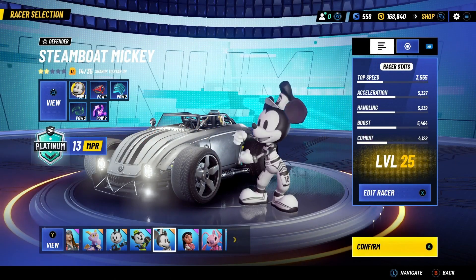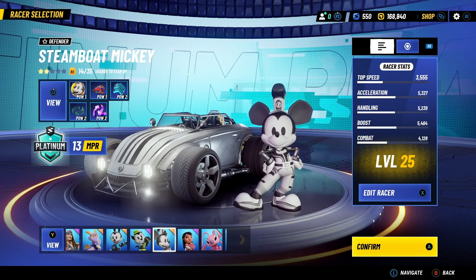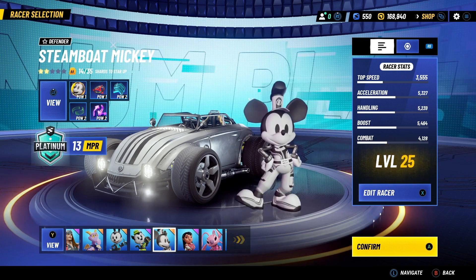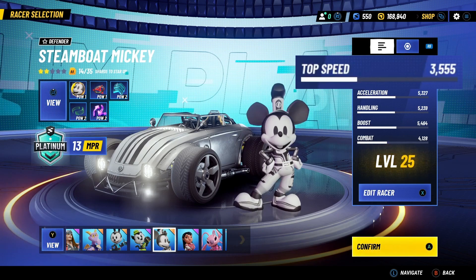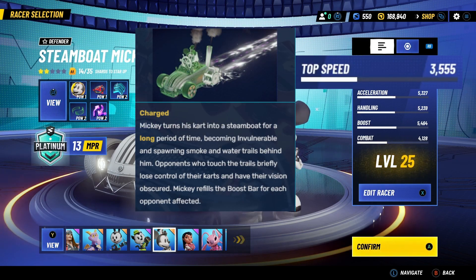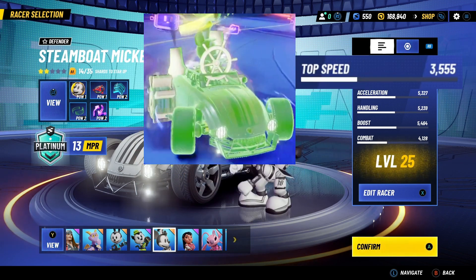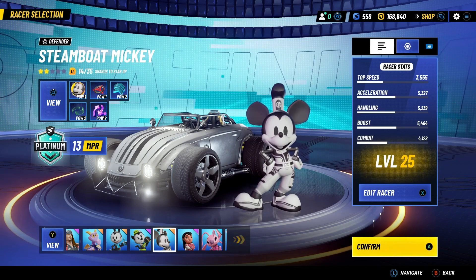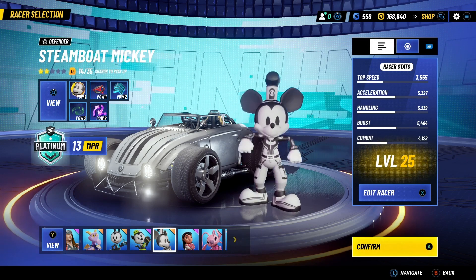Hello everybody! Today we're checking out Steamboat Mickey. He got some changes and to give you guys a quick rundown, here's what's changed about him: top speed increase, charged unique length reduction by 35%, and manual boost when someone enters his trail. Do these changes make him worse or better? Let's find out together and dive straight into the action.